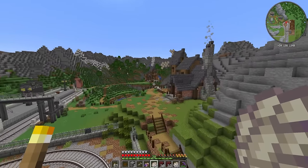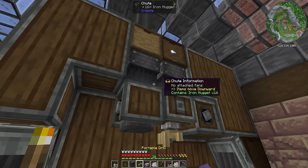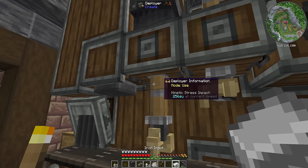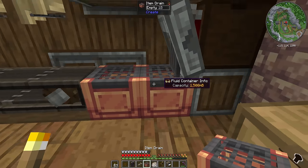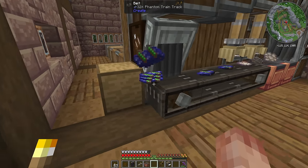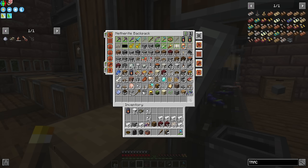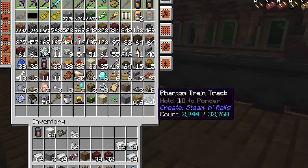Each phantom membrane gives us 32 train tracks, so we should have absolutely loads. Let's grab the membrane, a bunch of iron, and get this track made up using the machine over here. I'll grab another deployer, move things around, replace the saw with an item drain, and that should make us our phantom rail. We end up with just shy of 3,000 rails — amazing.